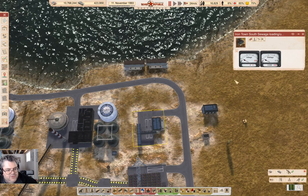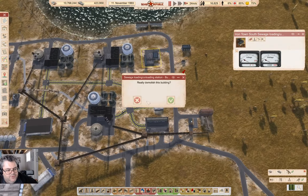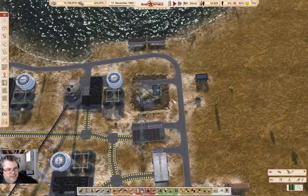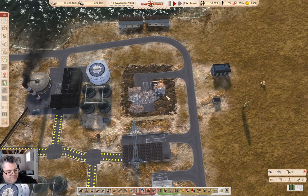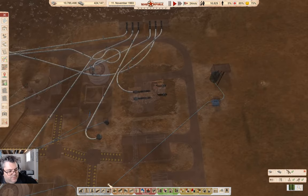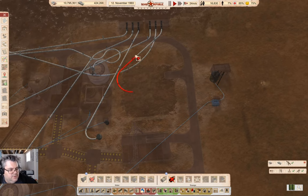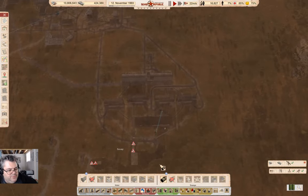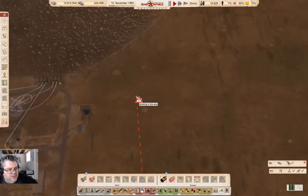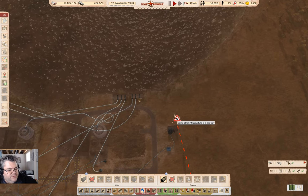Wait, is this being used for anything? That's not being used for anything — no it's not. Okay, get rid of it. Let time move enough to get rid of it. Then we go into water and cancel the pipe. Now I can go and grab this pipe — can we get it to go all the way over here? Infrastructure's in the way.